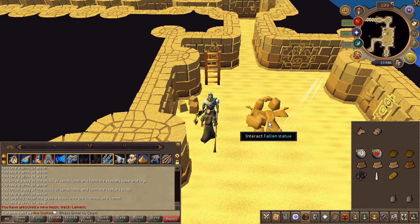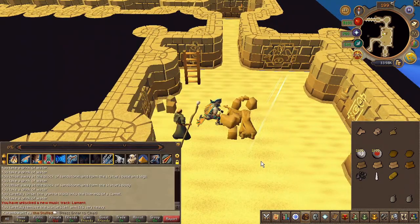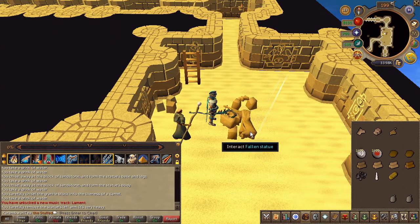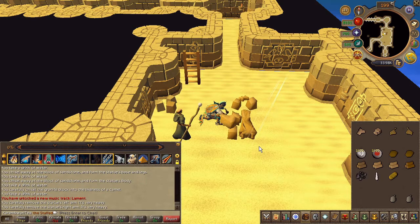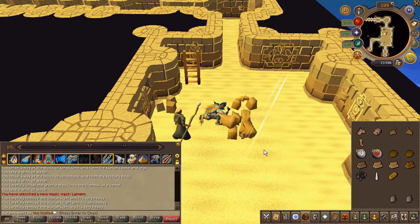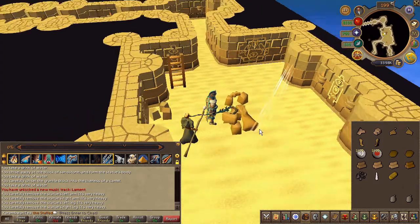Right beside you, you'll find the fallen statue. Go ahead and search it four times, choosing the first chat option for all the prompts. You should have four carved parts from the statue. Go ahead and take the sigil from the nearby pedestal with the letter M.